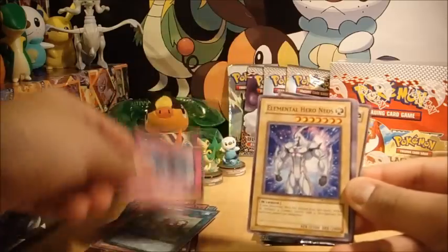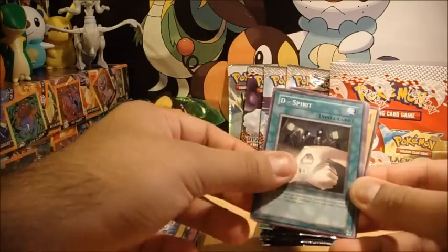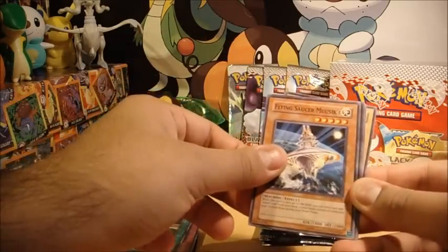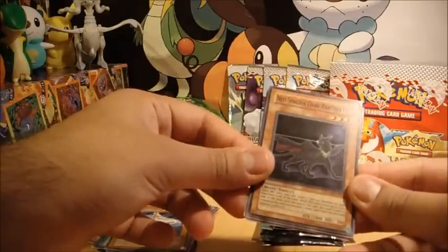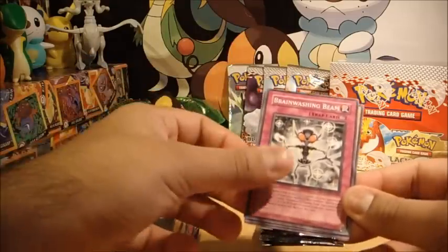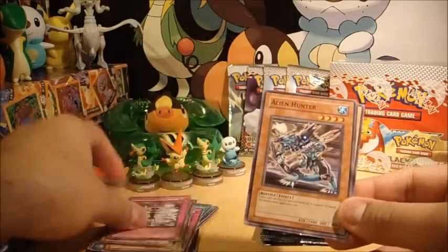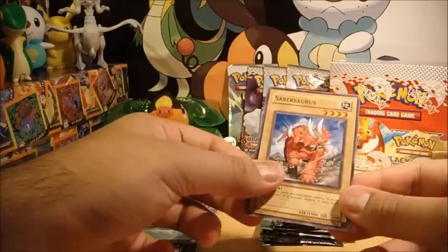So we've got Wonder Garage, Elemental Hero Neos, D-Spirit, Flying Source of Music, another holographic here I think — Neospatian Dark Panther — wow, these are a mouthful — Brainwashing Beam, Alien Hunter, Common Soul, and Sabersaurus.